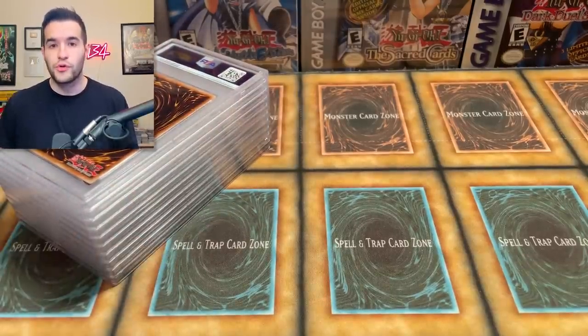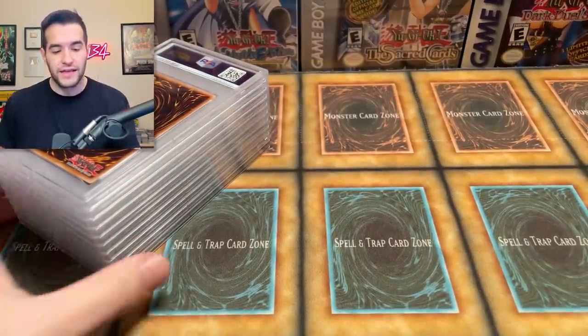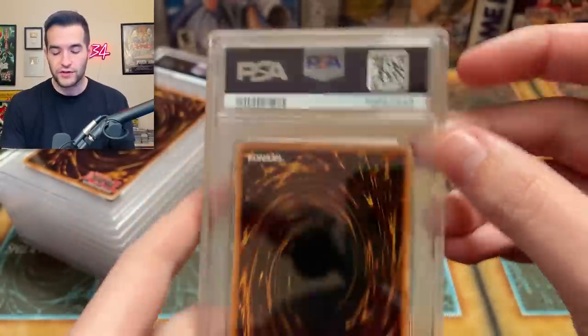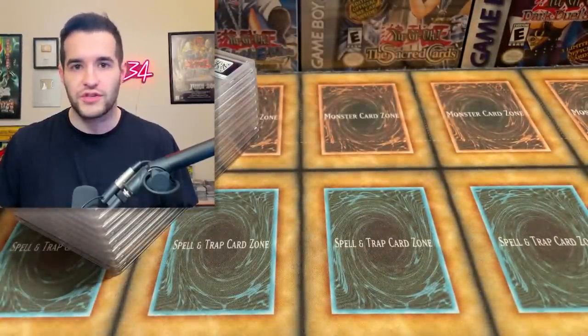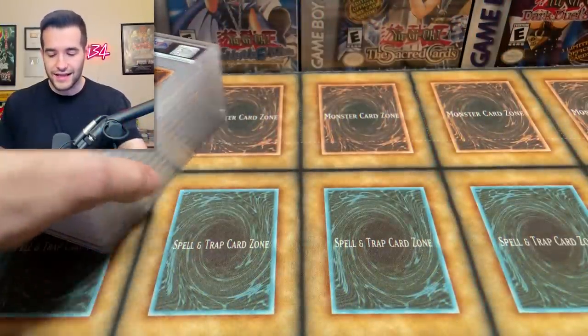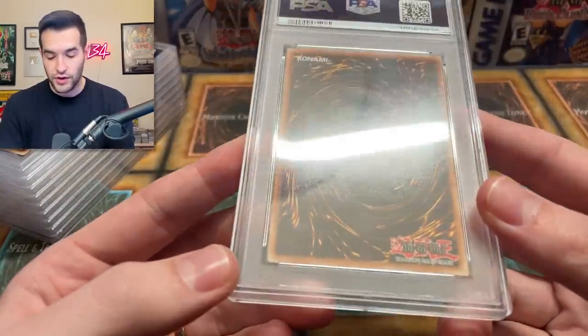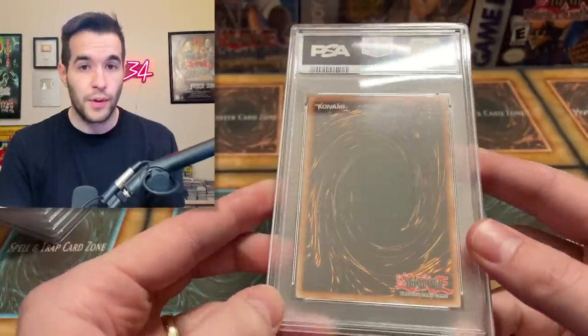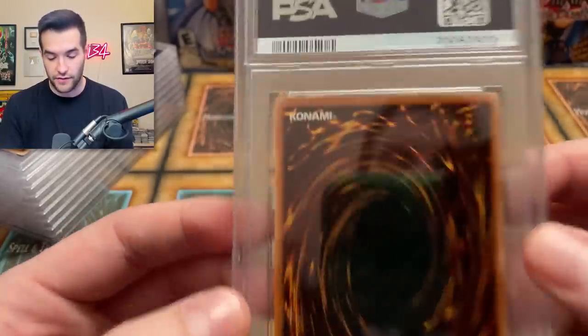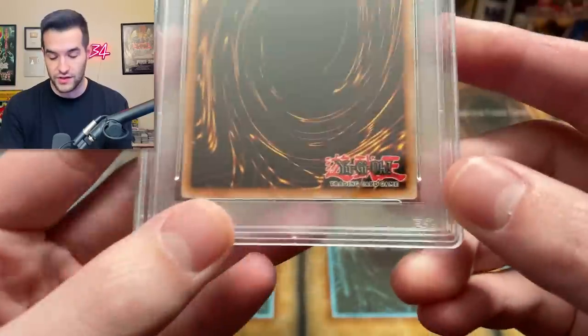We've gotten all the cards out and we've seen the pre-grade. Also notice something interesting — we are in the 70 million certs now. There's always been some discussion about the 20 million certs, like they might not be as strong PSA tens as the 40 millions and stuff like that. Now we're all the way up to 70 million. The last return we got back a couple days ago was in the 69 million, so they've already moved up to 70 million. Let's get right into it. I'm a little nervous — this is a pretty big sub with some really good stuff. Air Neos is going to be insane if we get a 10 on that, but it's tough to get those ulti tens.